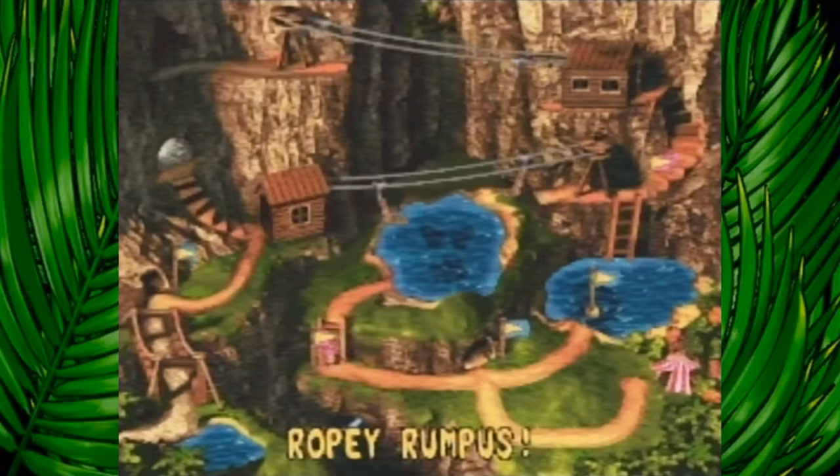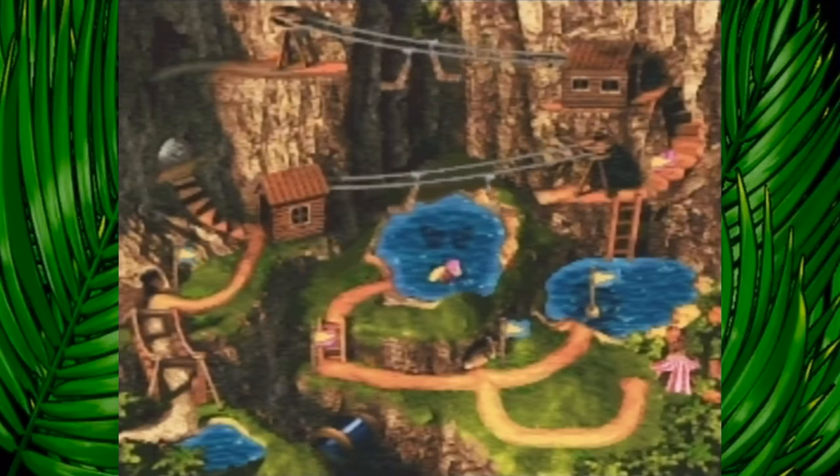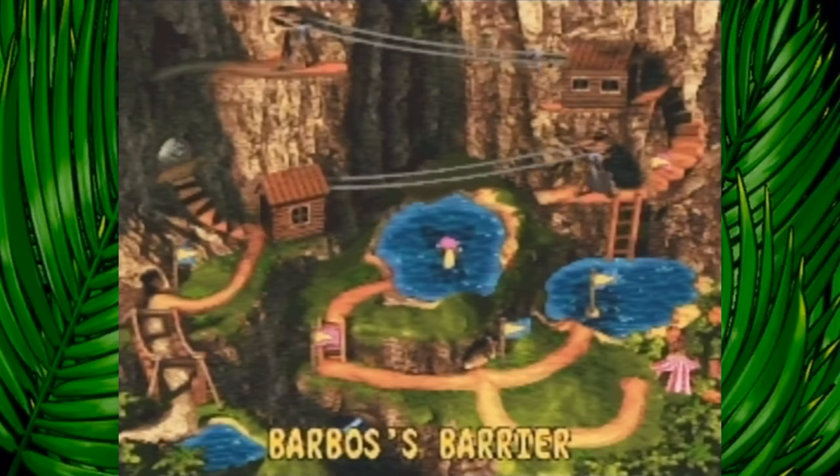Hey everybody, welcome back to Donkey Kong Country 3. Next up is the boss level of Razor Ridge - this is Barbossa's Barrier. If you missed the last video, I'd probably recommend watching it. At the end of that, I mentioned that in the Super Nintendo and Game Boy Advance versions there are two different bosses. So in this one we're going to fight Barbos, in the Game Boy Advance we're going to fight Croctopus, and we'll show both of them in this video.